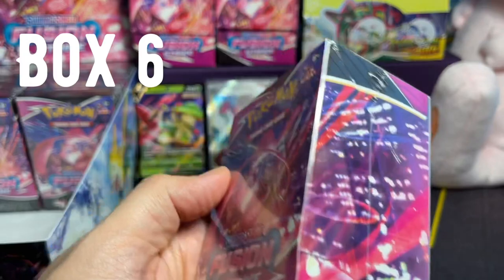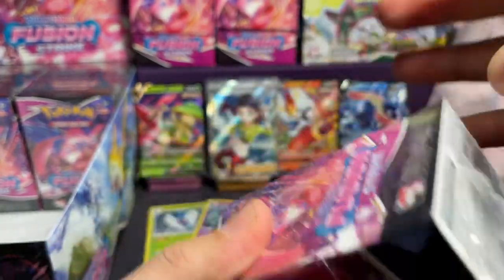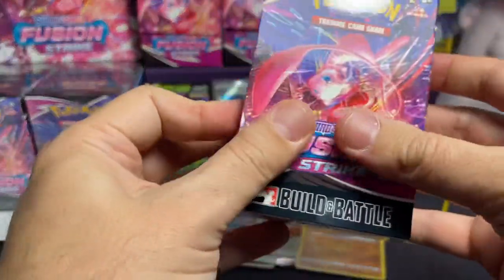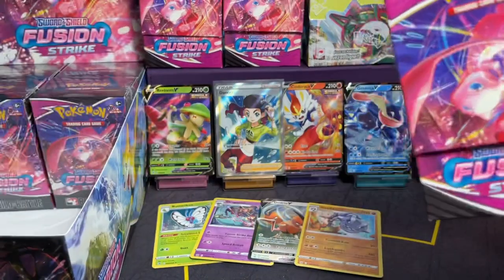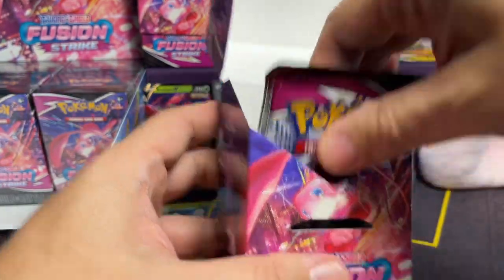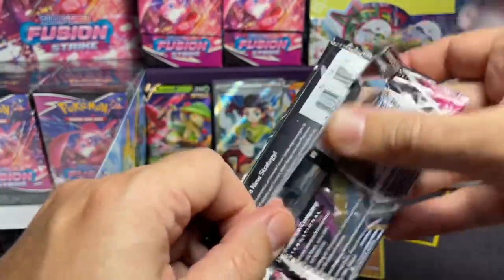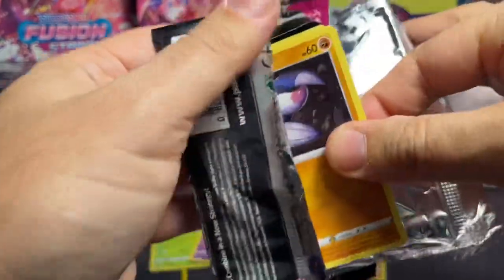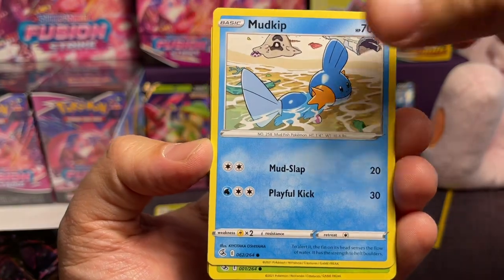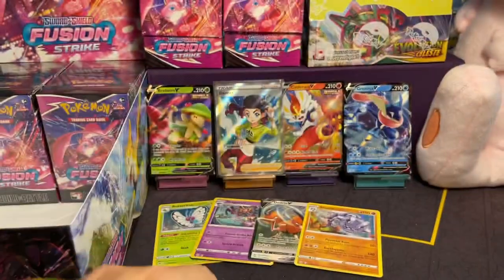Box number six — come on, let's have high expectations. Let's see at least something. One trainer. I feel like the space is constantly getting smaller and smaller than I'm doing the videos in — sooner I'm going to be given space this big, just the boxes are bigger and bigger. Deoxys, Latias, another Latias. Box number six — two Genesect. Let's see if the Genesect packs have what we're looking for. My biggest fear is I'm filming, talking to you guys, and I look up and didn't push the start button. And we have a Huntail. Another Huntail.